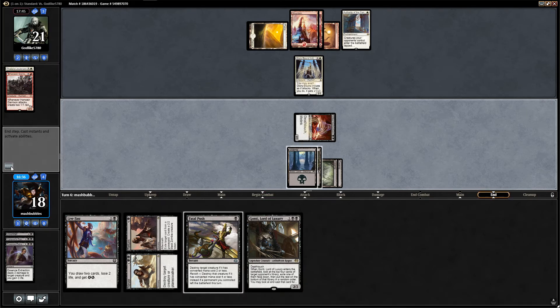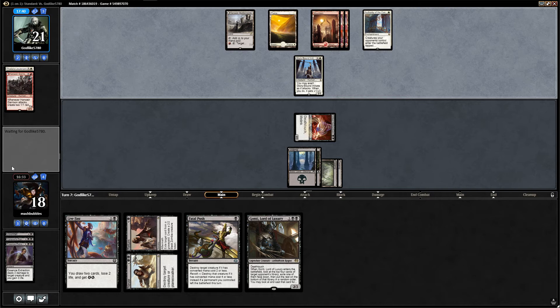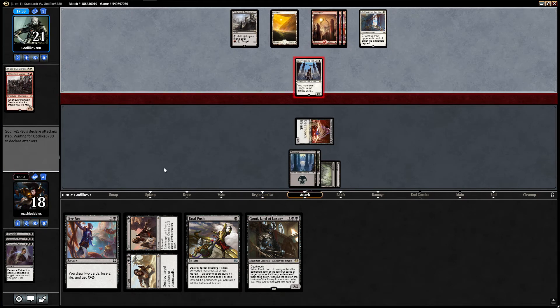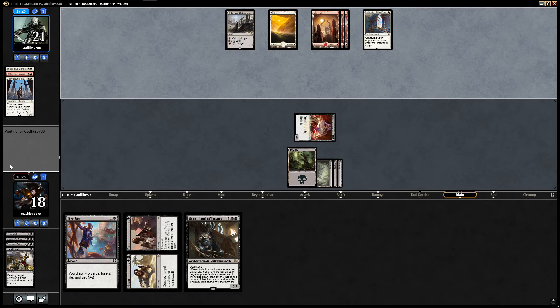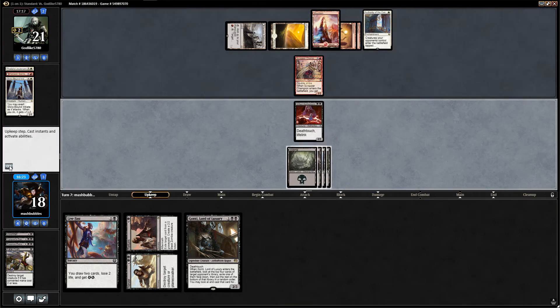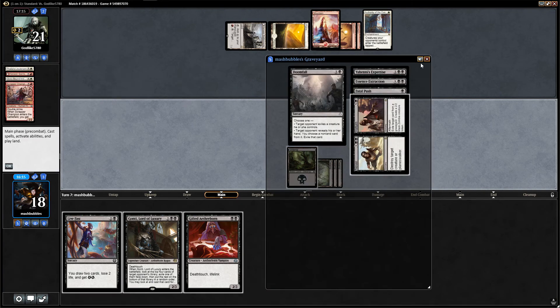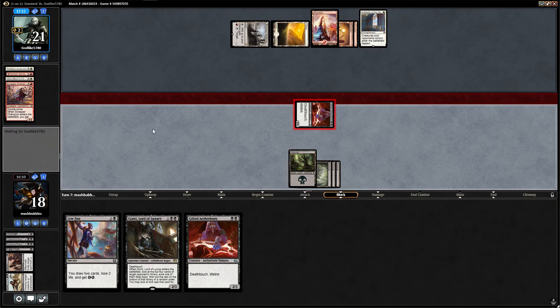Let's wait to see if they do anything first — they may exert. Makes no difference to us whatsoever. Hanweir — glad I got rid of the garrison. In they come. We shall Fatal Push it away, goodbye. What do they play? Could have Gideon's in the deck. There's a Scrapper with double strike — that is something we will just kill straight off. They've got an Anthem in hand I'm pretty sure. Another Gifted Aetherborn, so we'll kill the Scrapper. We're just keeping them off everything. We can attack, gain two life back — they go to 19, we go back up to 20, and pass the turn.